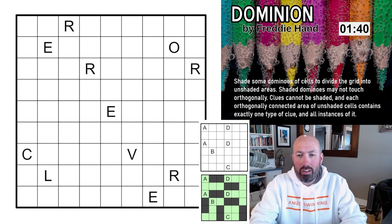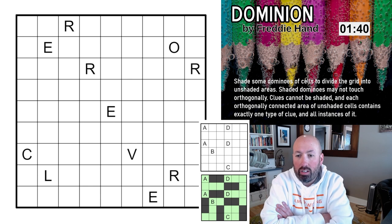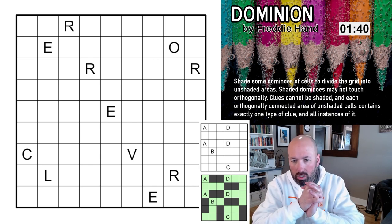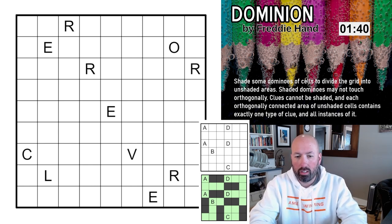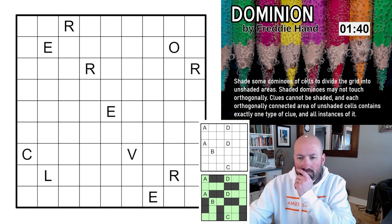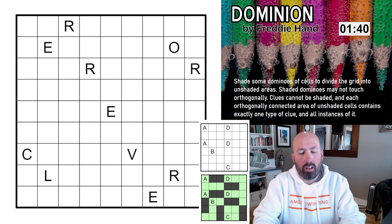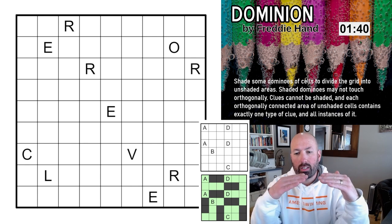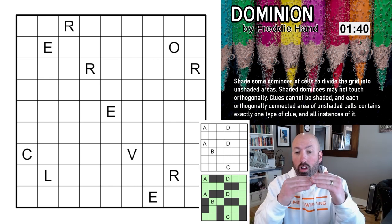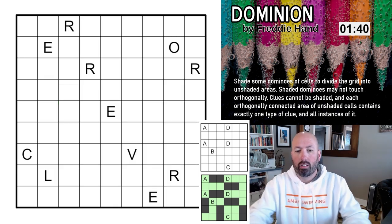Next up is Dominion by Freddie Hand — another one I've never seen before. The rules: shade some dominoes of cells to divide the grid into unshaded areas. Shaded dominoes may not touch orthogonally — dominoes means two connected cells. Clues cannot be shaded, and each orthogonally connected area of unshaded cells contains exactly one type of clue and all instances of it. So basically all the same letters have to be in the same unshaded area.